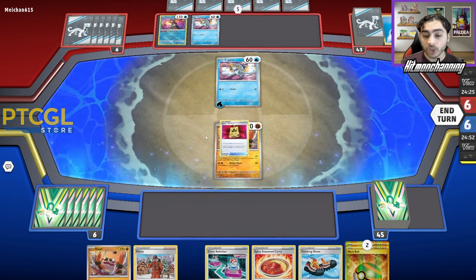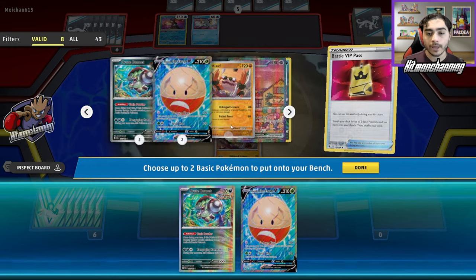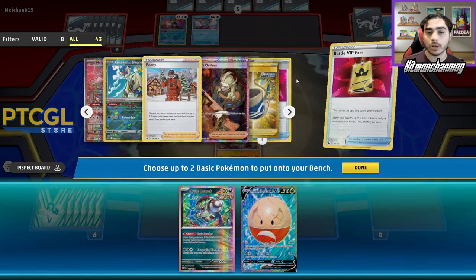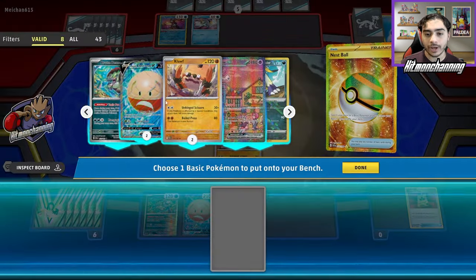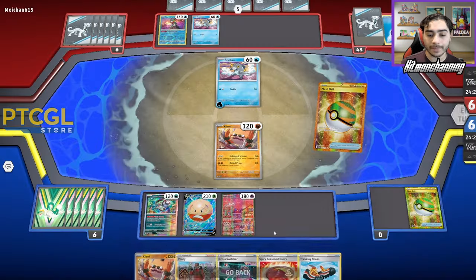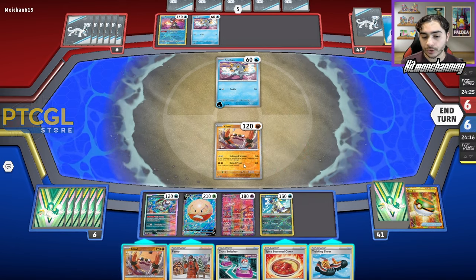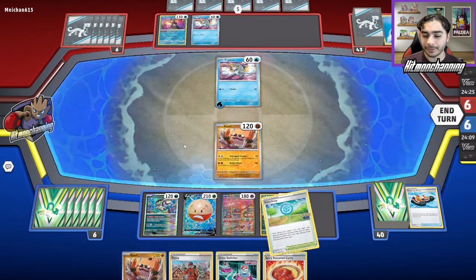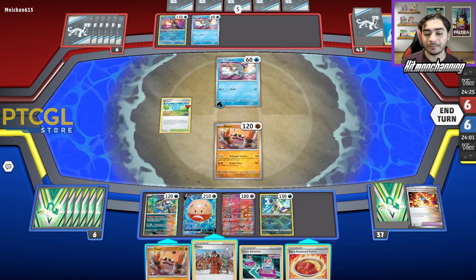We get a VIP off the top, which is incredible. We're going to start with the VIP and definitely get Brute Bonnet and Electrode. No Squawkabilly, which is important to note. We do play the Hisuian Heavy Ball, so we can grab our Squawkabilly from the deck. I want to go for the Nest Ball to grab Mew, just so we can recover a bit from this Peony. Then Nest Ball to grab Hisuian Sneasler. Now we're going to try and go with Electrode. First I want to go for Trekking Shoes — we got Pokestop, which I think is more important. We'll go for Pokestop first and foremost. And that was probably the worst Pokestop I've ever seen.